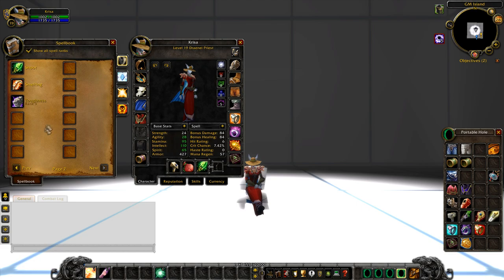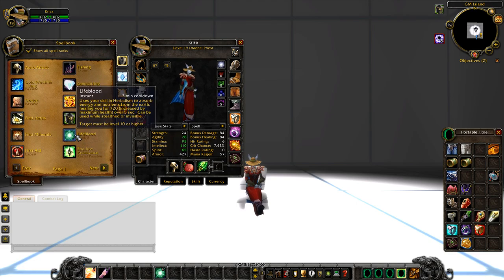Going into professions, I recommend going with Herbalism. This is going to be super, super nice for every single twink that you make. There's really no other alternative for this — this should be the only main profession you all have, because of the 720 healing that it provides. It is unbeatable, and really nice for a healer as well. Why waste mana on yourself when you can just pop one of these and utilize the mana for your team? You've got to think outside the box.